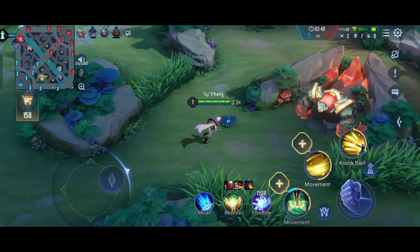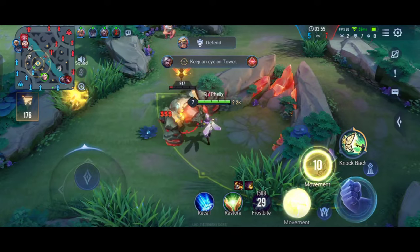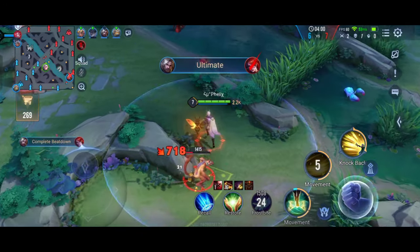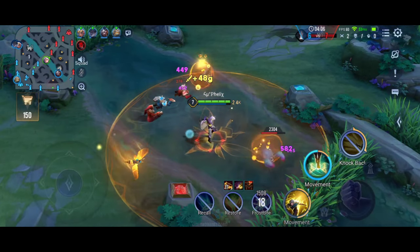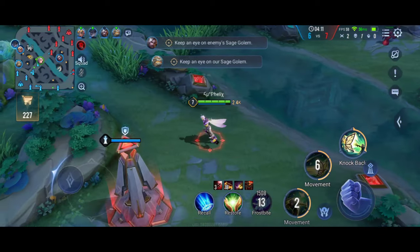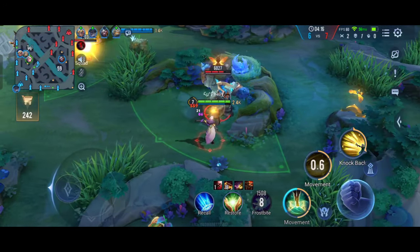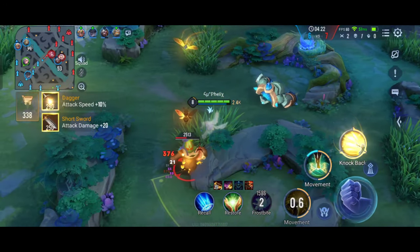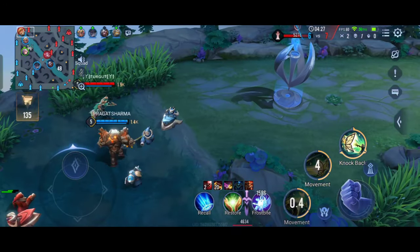I just used my S2, but I don't know why I ended up teleporting into the wall — I might have cast my S2 on the wall. The enemy jungler is going for his blue buff, so he'll take it and go back. Let's take our blue buff and try to get top.